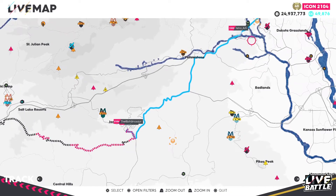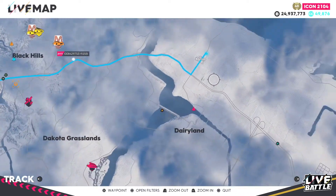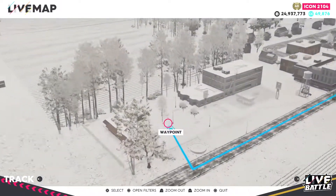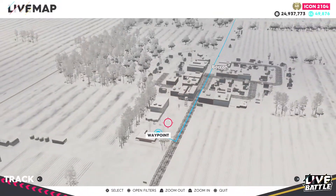Since you are at the ice track, you need to go to Barron, this small town located north of Chicago. Just drive there to this diner right here that I pinpointed on the map and there you go.